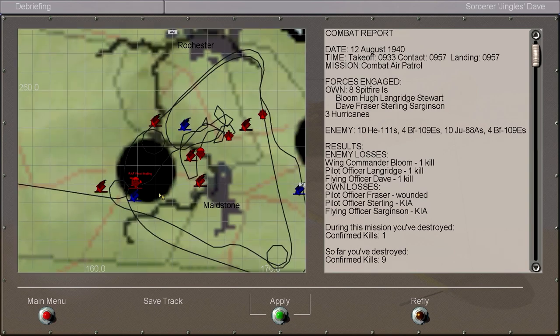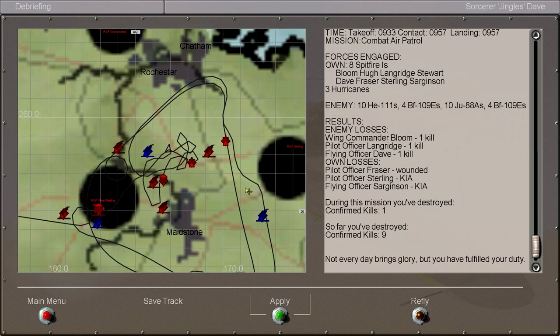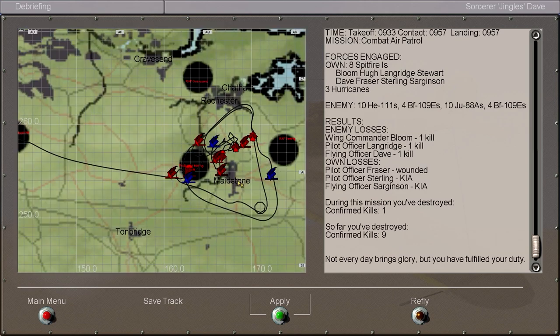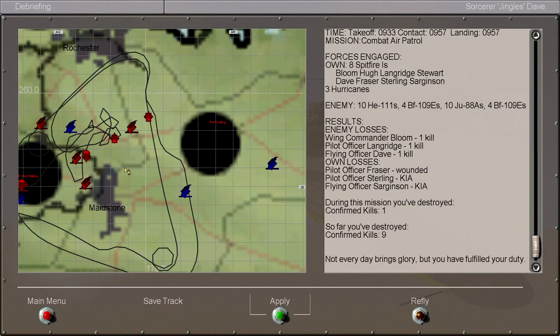Hurricane shut down, Hurricane shut down. Player bailed out. Fraser was shot down but he bailed out — good. Sterling was killed. Sargentson was killed. Christ. So two of — half our bloody flight was shot down and killed. That's great. The whole lot of us were, but two of us bailed out in time. Langridge and Stuart got a shared kill on this E1, and Wing Commander Bloom got this E1 as well.